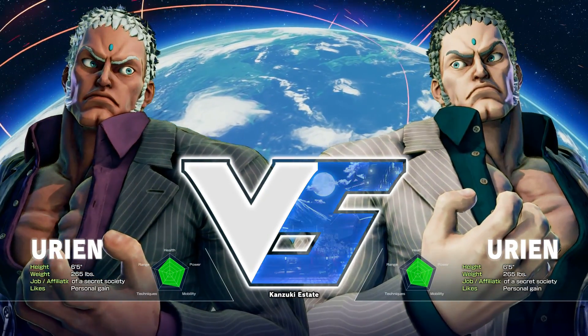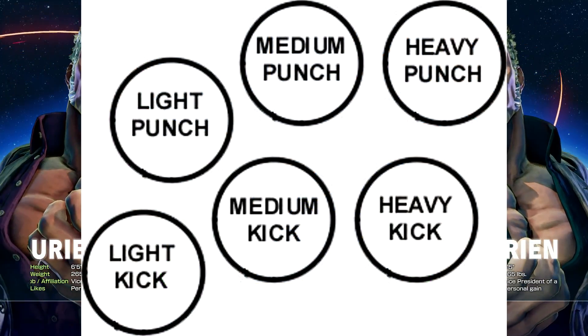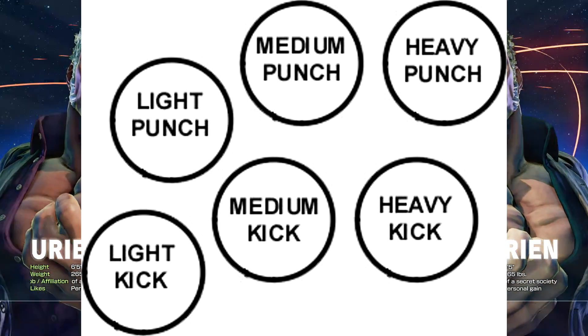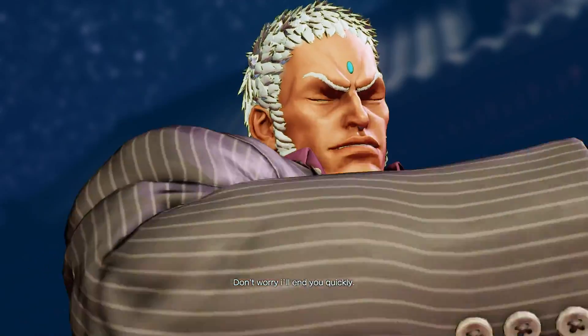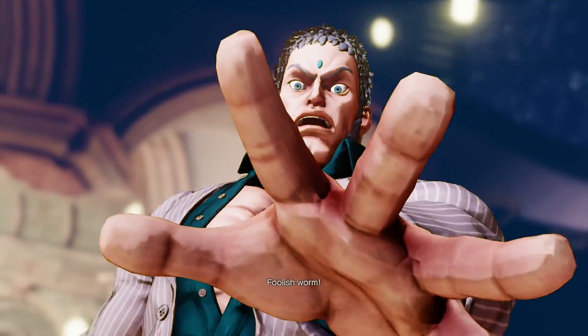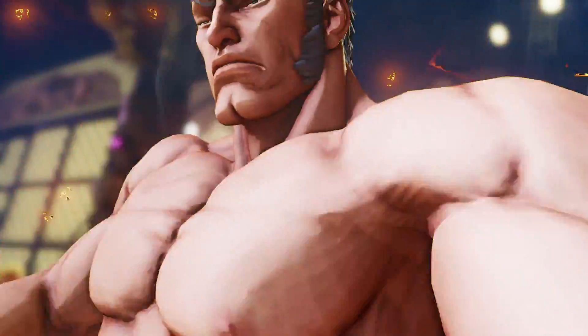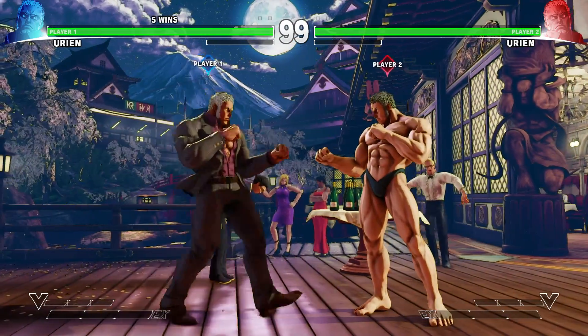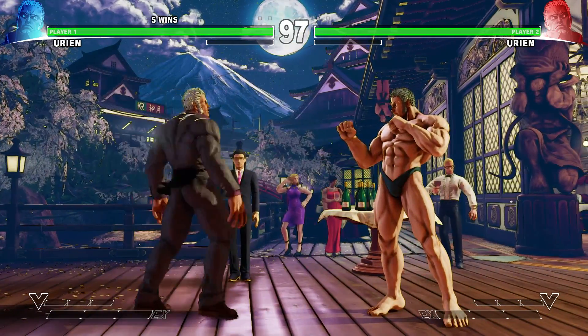To select this costume, it's pretty simple. During the loading screen or before the intro, make sure you hold down Light Punch, Medium Kick, and Heavy Punch — or in Street Fighter terms, that's Jab, Forward, and Fierce. By doing so, this will actually alter Urien's introduction animation, and he has a separate intro where he lights his whole body on fire and retains nothing but the banana hammock.